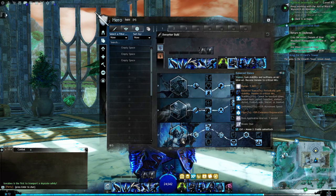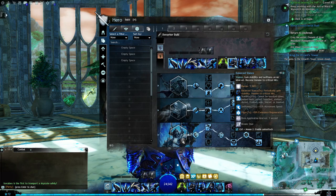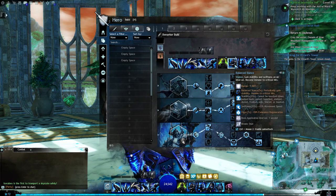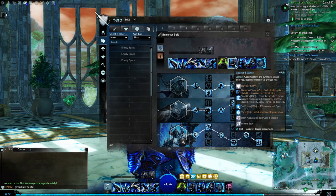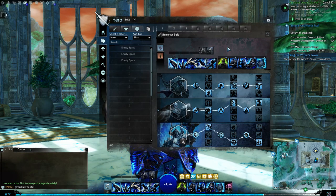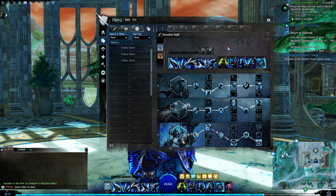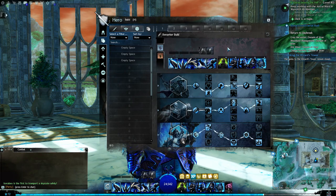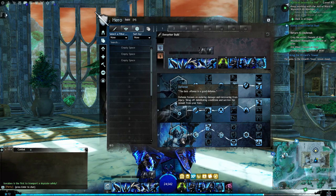In Berserker Mode I'm averaging about 12,000 DPS — that's the low end. On the high end, if I get lucky and land a lot of critical strikes, I've seen shots hit at about 22,000. As long as I stay in Berserker Mode I'm going to deal a lot of damage. Outside of Berserker Mode I don't deal as much — probably about 6,000 to 8,000, maybe 10,000 DPS if I'm lucky.